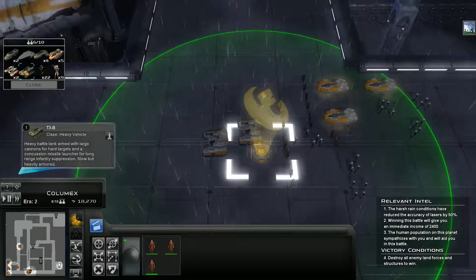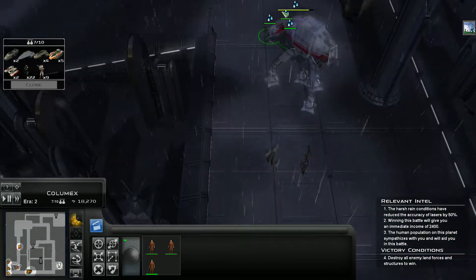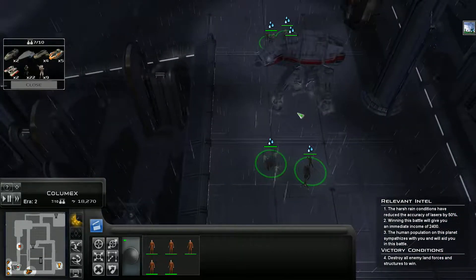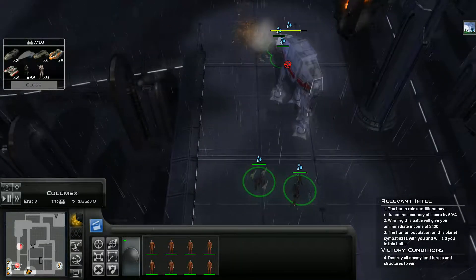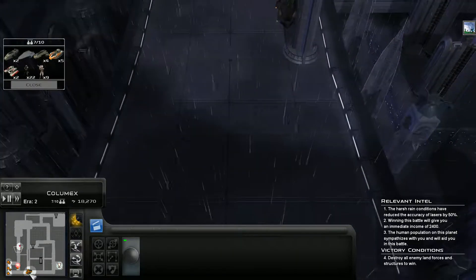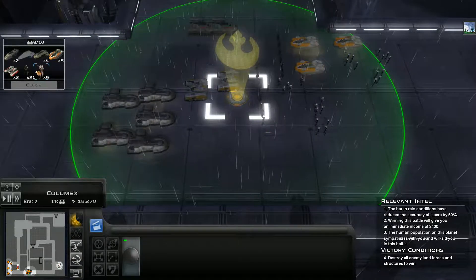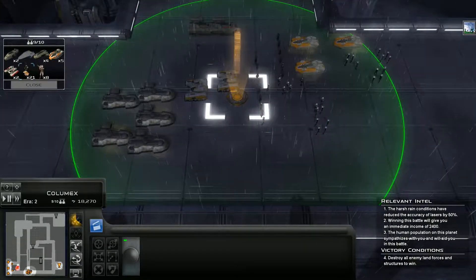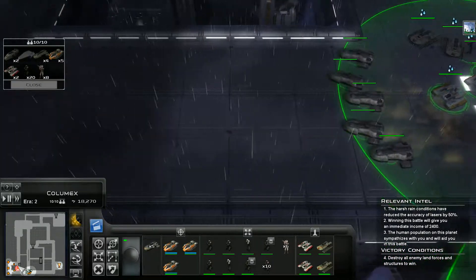I'm going to bring a unit of T-1Bs as well — need to be able to deal with that All-Terrain Armoured Transport. You guys are actually doing a surprising amount of damage to it. They've taken out most of the buildings with their air support — that is problematic. Let's get some more infantry because they can shoot down aerial vehicles.